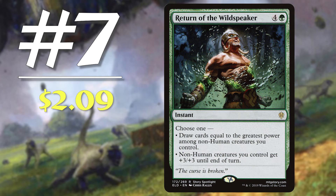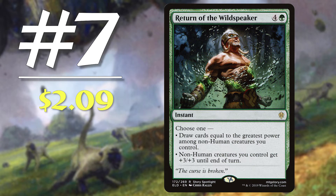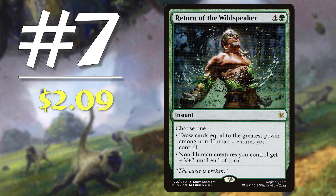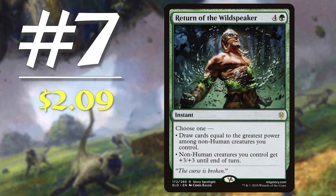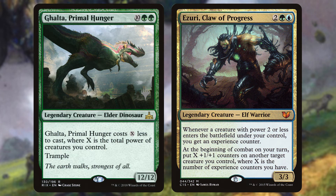Next up, number 7: Return of the Wild Speaker. Coming in at $2.09, this is the most expensive card on this list and has become a favorite of mine. This 5 mana instant says 'choose one — draw cards equal to the greatest power among non-human creatures you control, or non-human creatures you control get +3/+3 until end of turn.' The utility of this card is amazing. On the card draw mode, it gets hilarious in decks that have big creatures, like Ghalta, or in a deck that pumps creatures like Azuri, Blade of Progress. Being an instant gives you the flexibility to capitalize on your draws whenever suits you, and with the added utility of pumping your team, this card is a powerhouse and you should run it whenever possible.